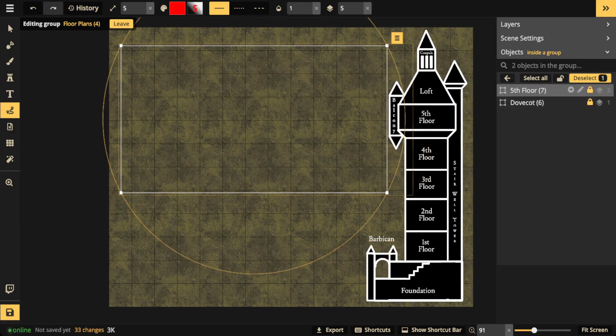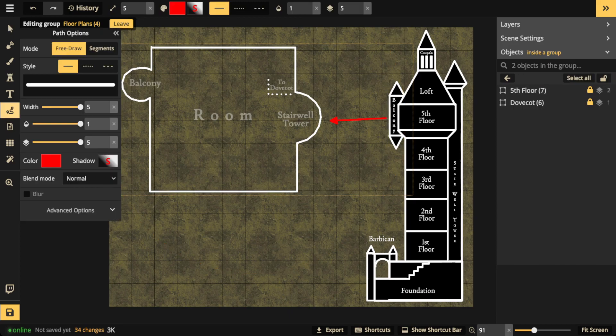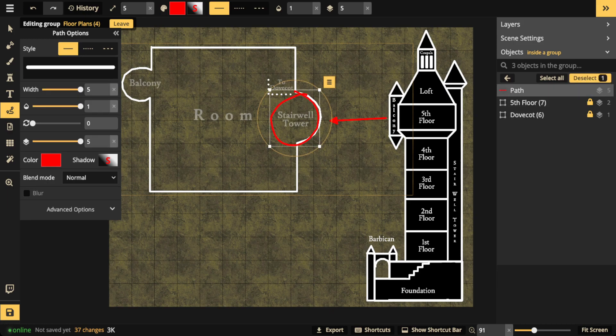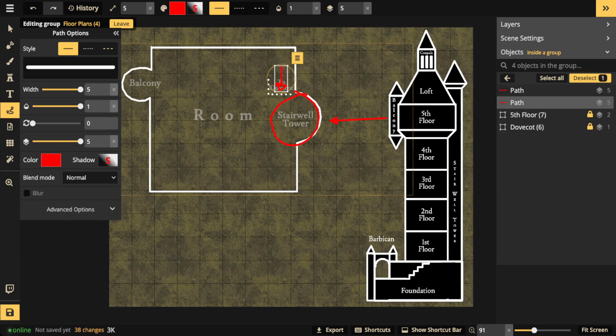Then you have the fifth floor - that's where our wizard is going to be. There's the main room and also the balcony, which can serve multiple functions: it could be a privy, or just something the wizard likes to look out from to enjoy the view - maybe to look down and see who's attacking their tower. There's also the stairwell tower and the staircase that leads up to the dovecot.